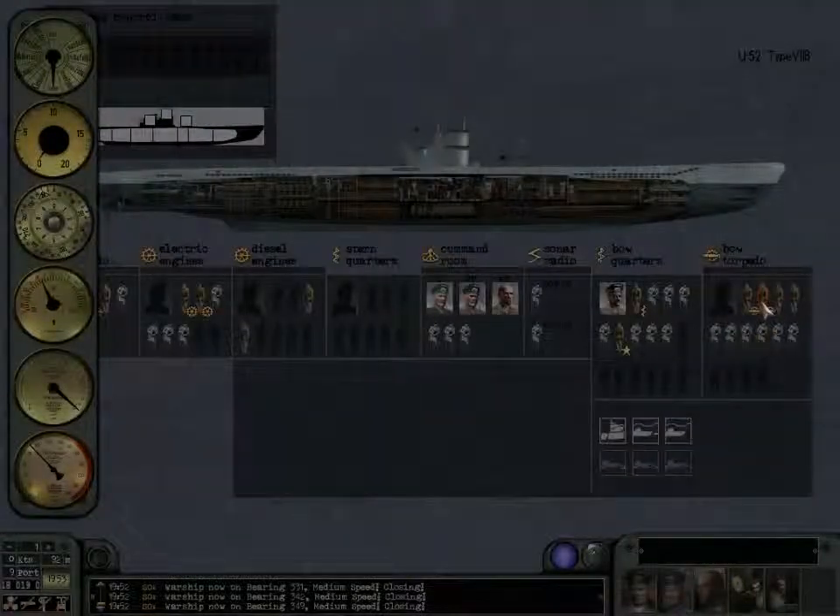This here is a crew management system. A Type 7B holds about 54 crew. They all get tired, so you'll have to rotate them out.